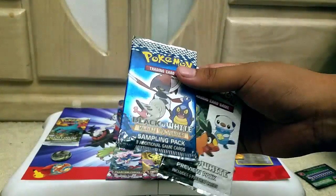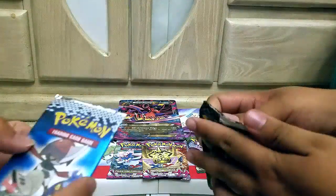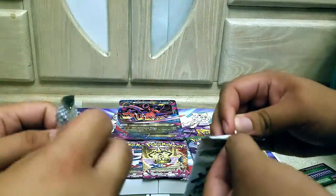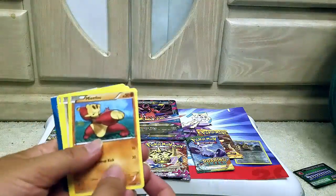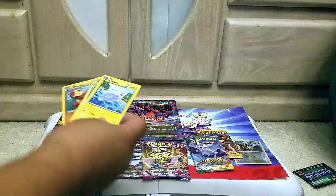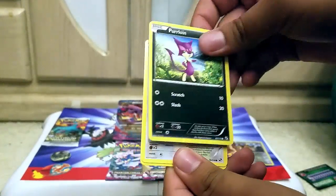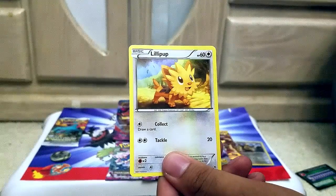All right, we'll open a sample pack. No victories. There's no good commons though. That's why I'm just opening it. If this was like a Plasma Freeze, you might get some Exeggcutes. Got a Mienfoo, Axew, and a Tynamo. And some paper. We got a Sandile, Pidove, Purrloin, Patrat, and a Lillipup, like last time.